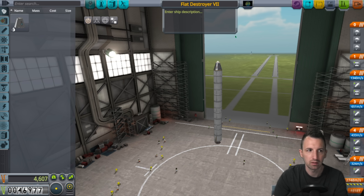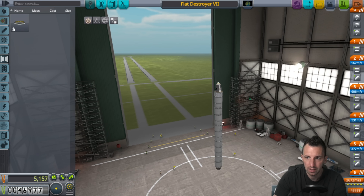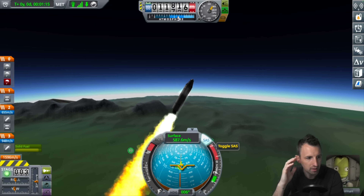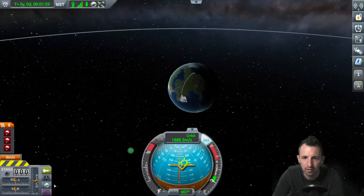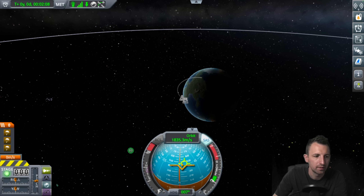Flat Destroyer 7. I need to put a smaller heat shield at the top. I think this is it - I think Flat Destroyer 7's gonna be the one. It's not too heavy - we've got a chance. I've obviously made it heavier though, which might be an issue. Next stage - oh my word! We've got one more stage after this. The fuel could be enough to get us into orbit. It's not enough - in fact, it was worse than before. We need that angle - that's the problem.